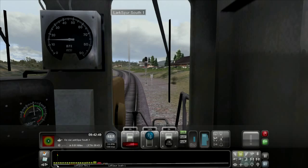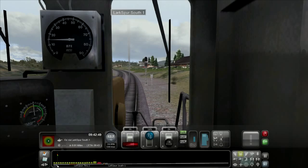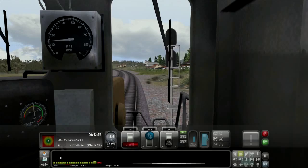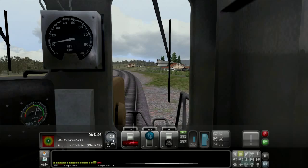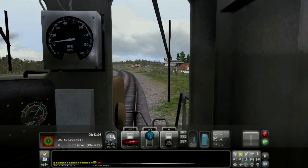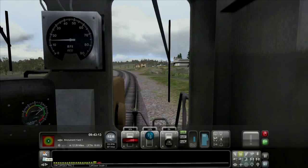Down here you see a little percentage icon — this displays the current grade of the track you're on. A higher percentage means a steeper grade. Right now we're not on much of a grade. I need to pick up the speed here — we're at 40 miles an hour now. Let me check the map for Monument Yard 1 — okay, I've got to go all the way down there.